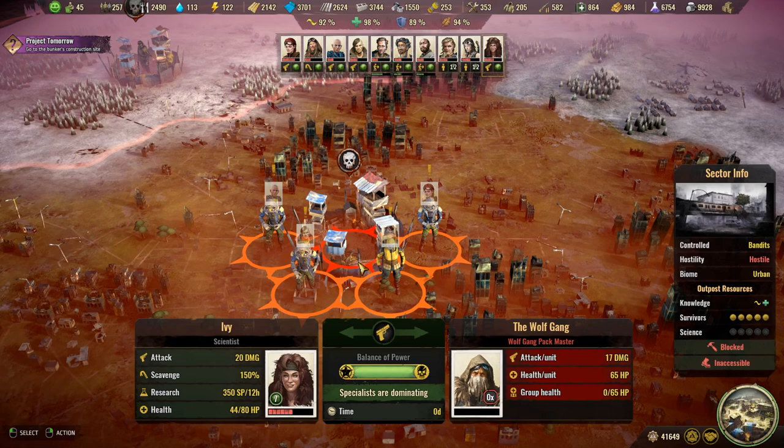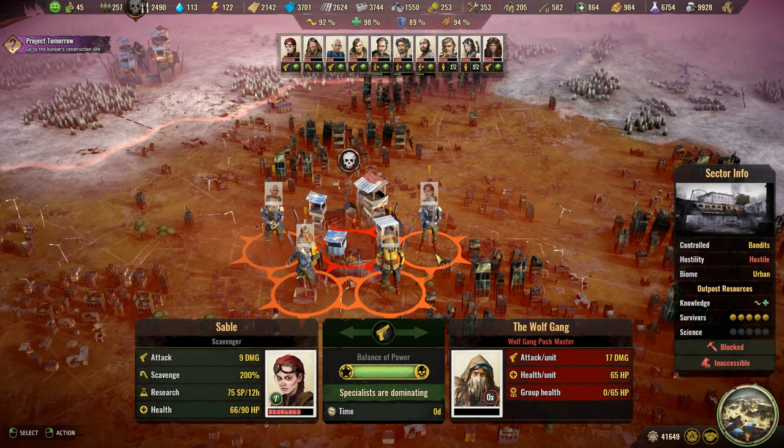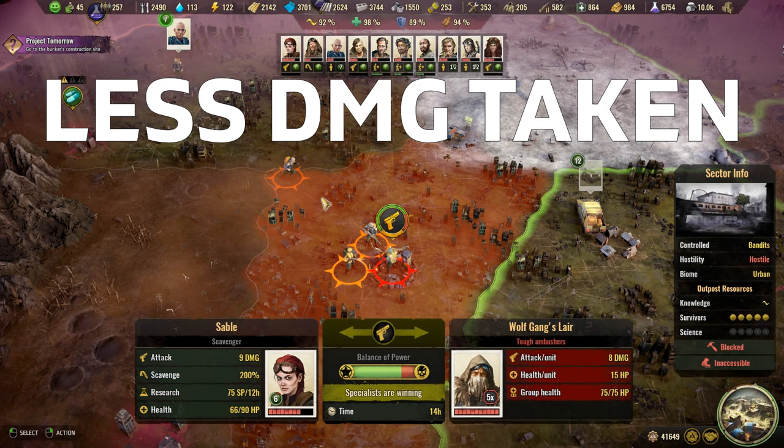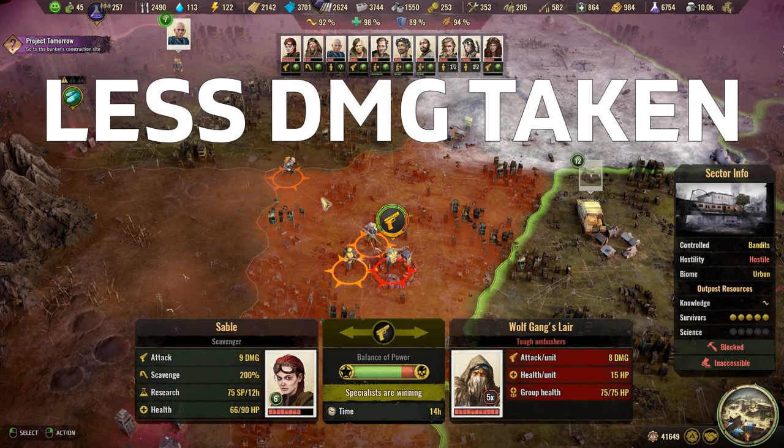Another tip on the main world map is to always attack enemies with several of your specialists at once. Regular buildings can be cleared with a maximum of three specialists, but camps can be attacked with more than that. Bringing in many specialists — and if possible those with high weapon damage — onto the same enemy camp will not only reduce the time it takes to clear that camp but also the damage your own specialists will take while doing so.